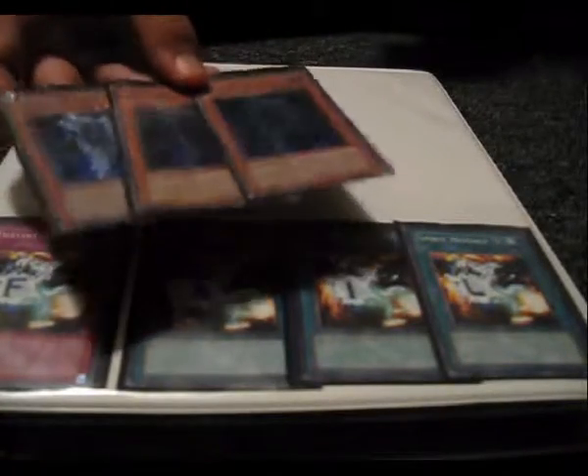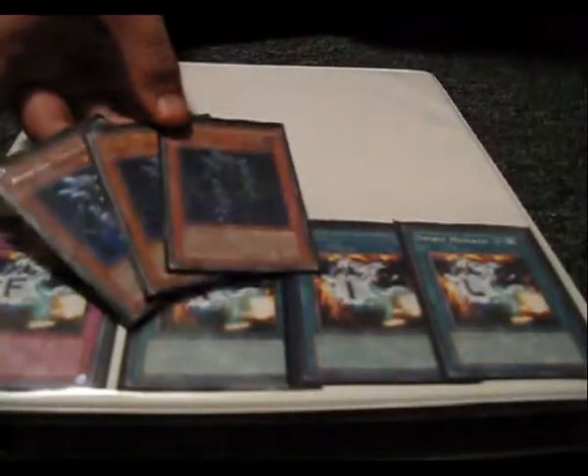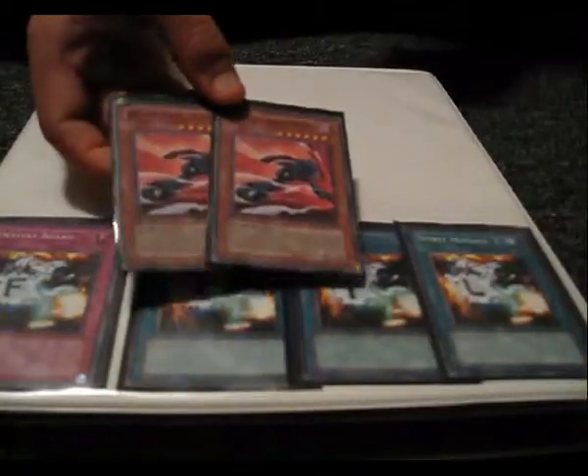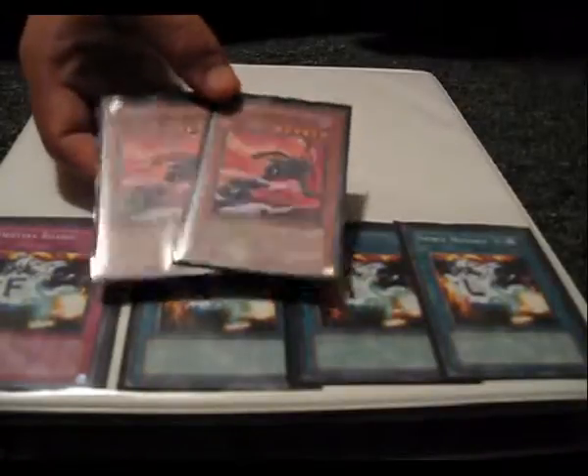This is Creator Cat version 2.0. Three Diamond Dudes still — Diamond Dude is really good in this deck. He targets basically all my Magic cards except for Book of Moon, so he's really good. You don't have to pay the cost either when you use his effect, so you get a free spell. Two Dashers — he's really good in this deck because I can summon a monster I draw, which includes the Creator. So I can easily get out the Creator while this guy's in my graveyard.